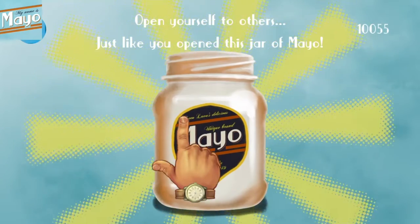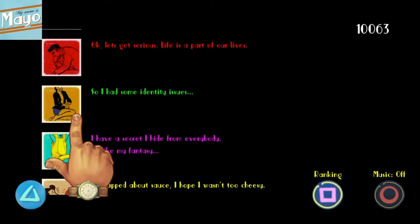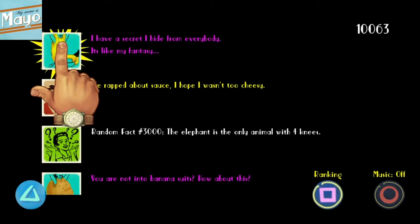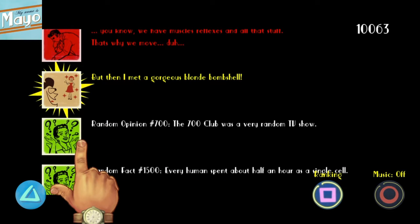Basically the gist of it is just to tap on the mayo jar, and then eventually you will have to change the costumes. I will show you gameplay of all three games. Most of them are pretty straightforward and you aren't going to miss anything — you can always go back and get the rest that you have missed.